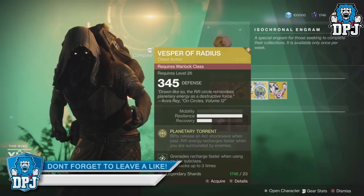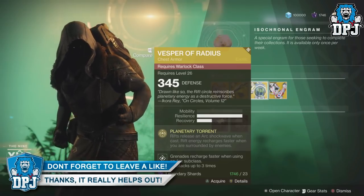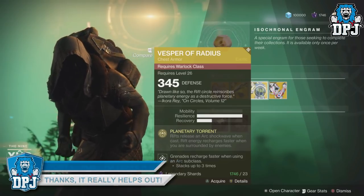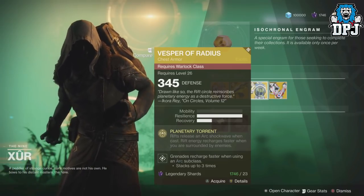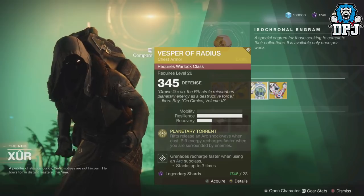Warlocks, we have a new chest piece for you guys — the Vesper of Radius. Planetary Torrent: Rift Release and Arc Shotwave when cast. Rift Energy recharges faster when you are surrounded by enemies, and this will cost you 23 legendary shards.